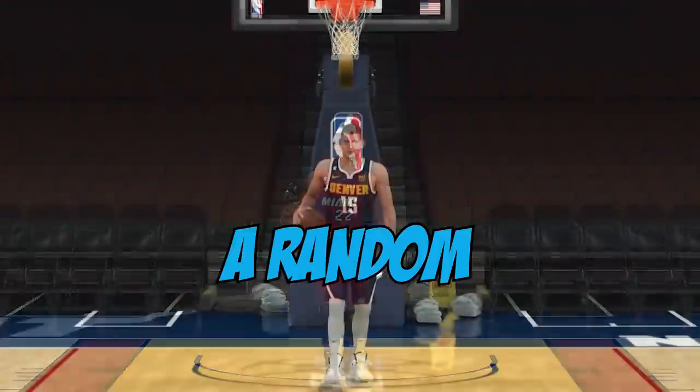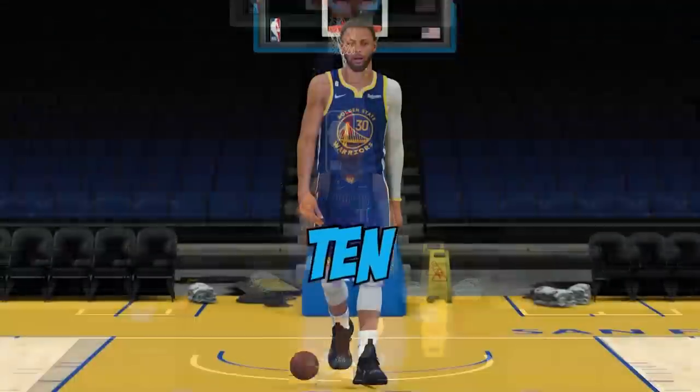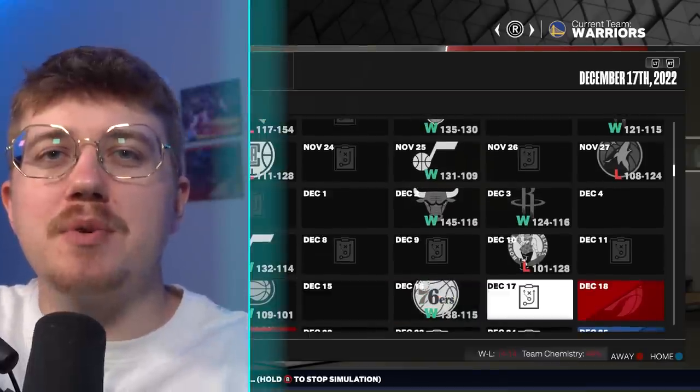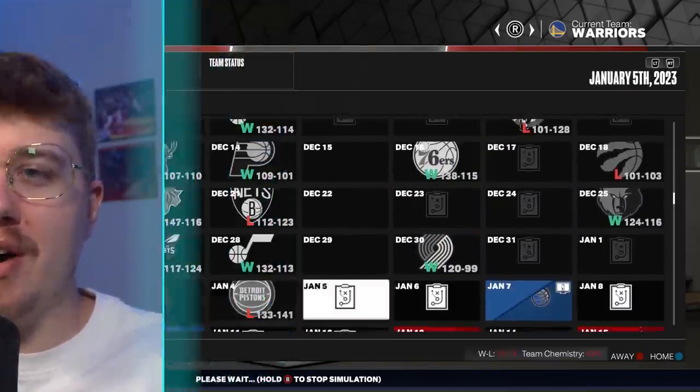I made the top 100 players in the NBA a random height between 1 foot and 10 feet tall, and they're going to be competing in challenges until there's only one player remaining. For the first challenge, we're getting rid of 80 players. I'm simulating through a season, and only the top 20 scorers will be moving on.